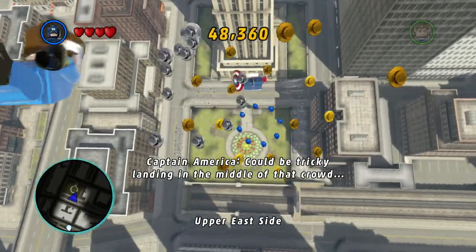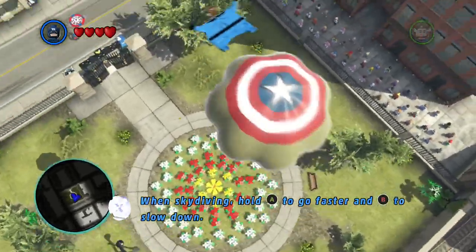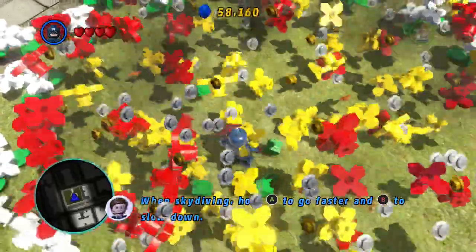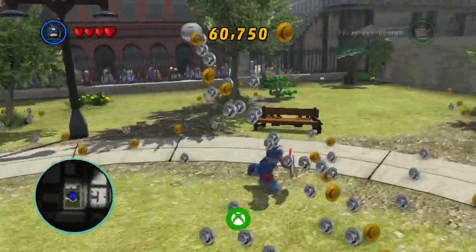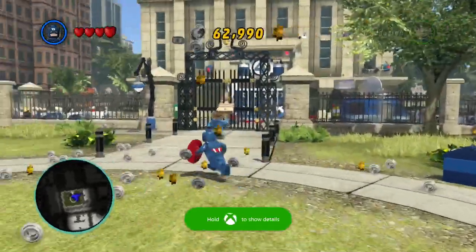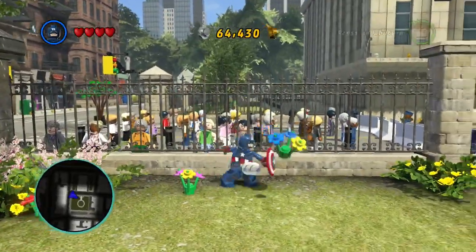Slow down. Look at that lovely landing - straight on the middle of the park. Look at that, I've got an achievement for that! Falling with style. Oh yeah. Let's just collect all these while we can while they're here. Might as well try and rack up our stud points.